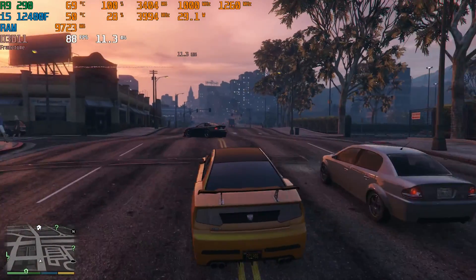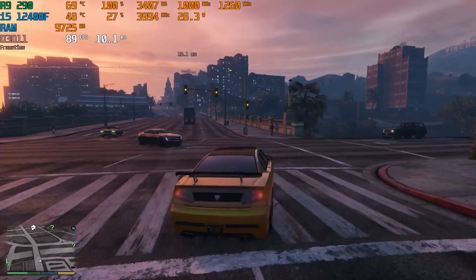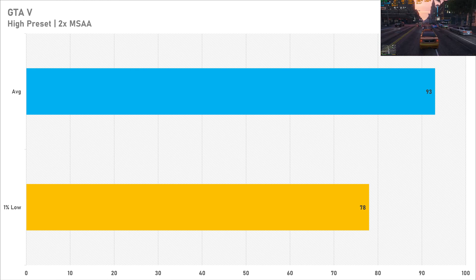GTA 5 was released in the same year as the R9 290, so we got away with the high preset and 2x MSAA, netting 93 fps on average with a 1% low of 78 fps. GTA 5 is very playable and you might even get away with the very high preset. With GTA 6 around the corner, GTA 5 is certainly playable on a graphics card like this.